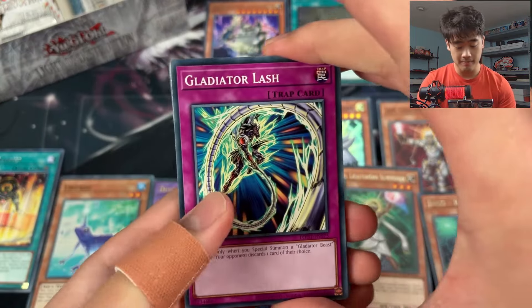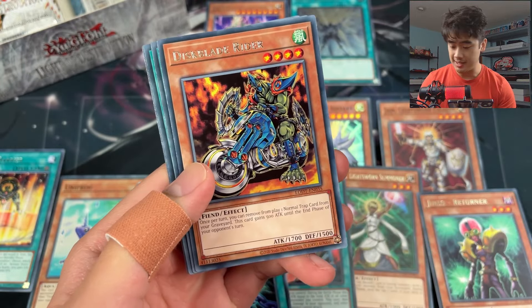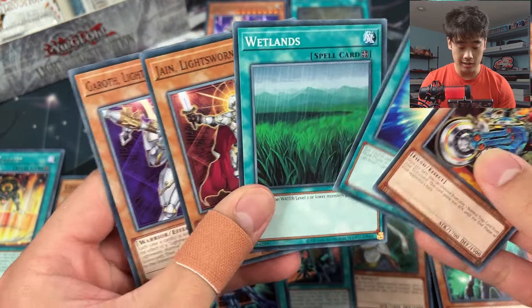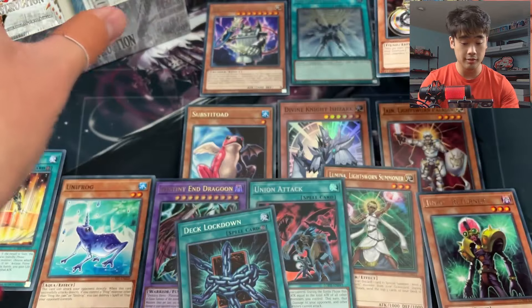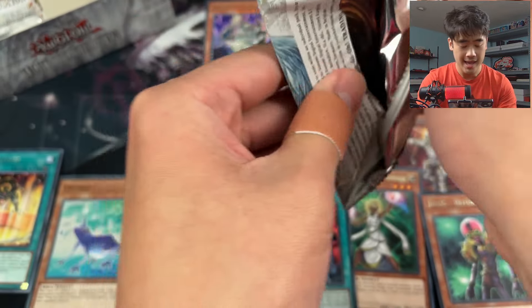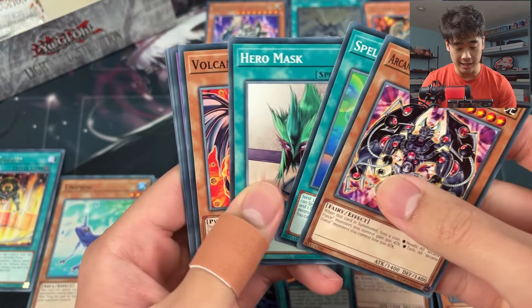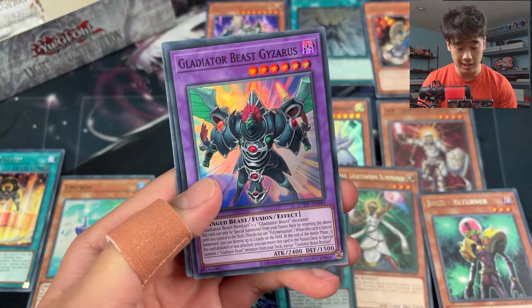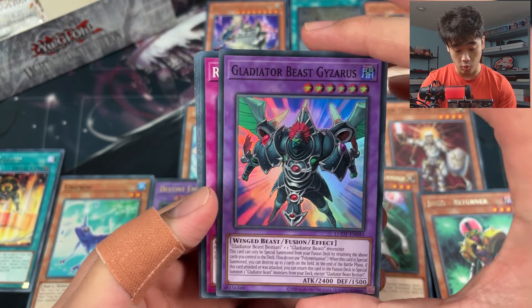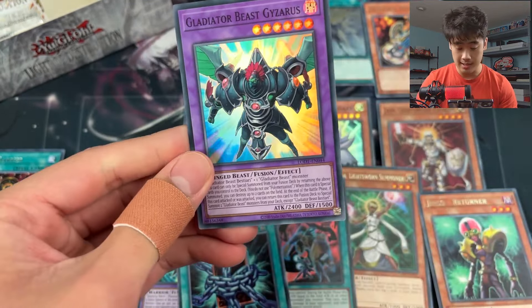We're in there! Hopefully we pull the next super broken card - Judgment Dragon. It's on like Chaos Emperor Dragon levels of broken. I don't know how or why they would print a card like that - it's so crazy to me. Gladiator Beast Gyzarus! This card is crazy. Any Gladiator Beast players, this is the card to put in your deck.